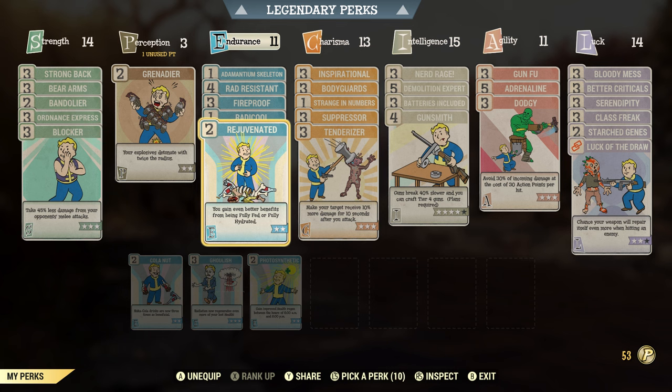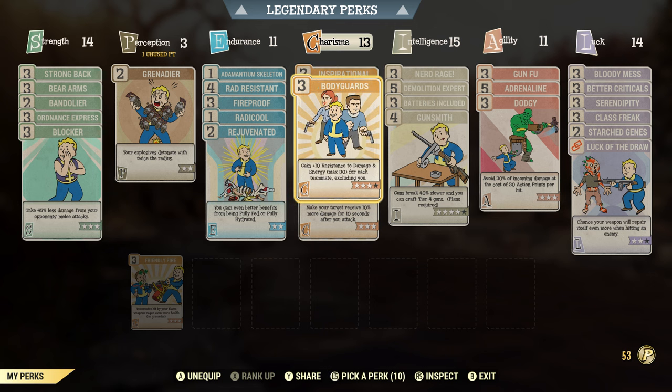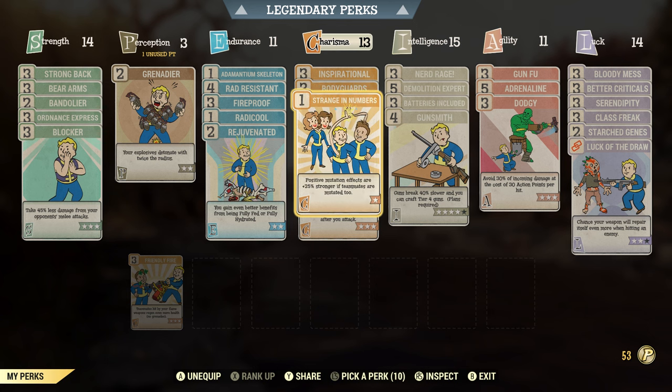Rejuvenated — you gain better benefits from being fully fed and fully hydrated. We'll show you what the effects of being fully hydrated and fully fed are in a bit, but this card just makes them better. Inspirational — I am trying to get up to level 150 so I am doing all those dailies and blowing up super mutants and high-end enemies to get as much XP as possible. Bodyguards — I always play in a team so why not have a little bit of extra resistance to damage and energy.